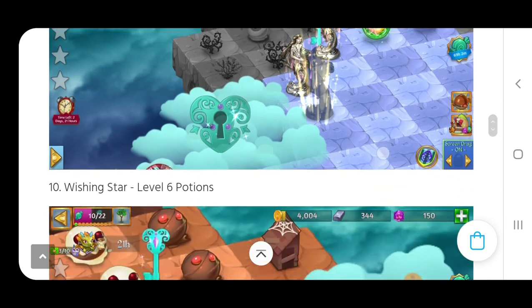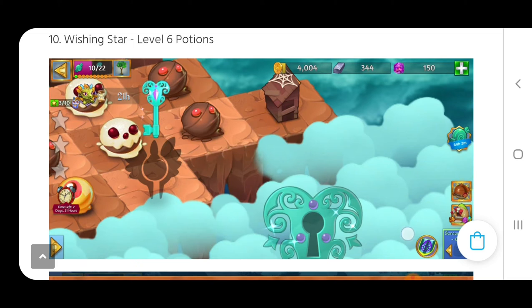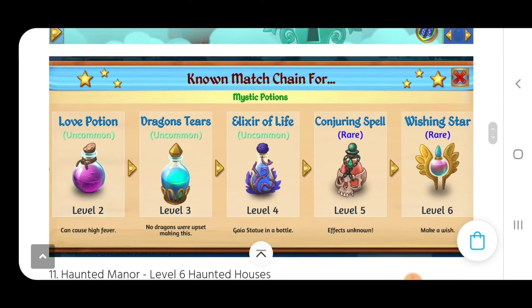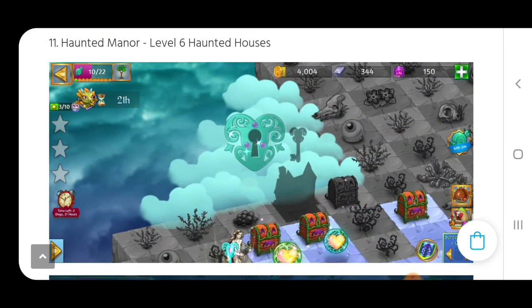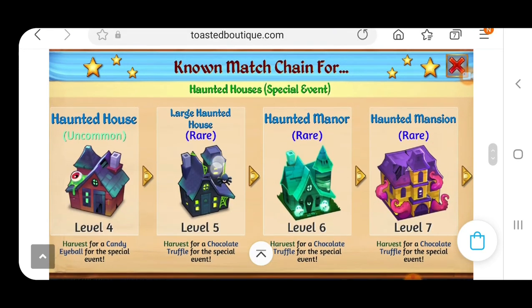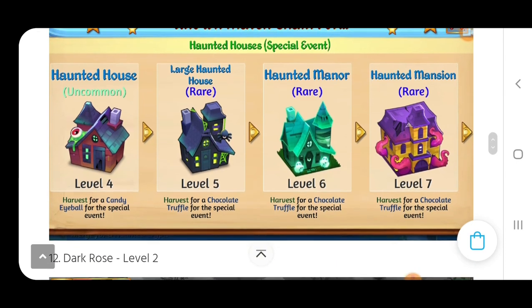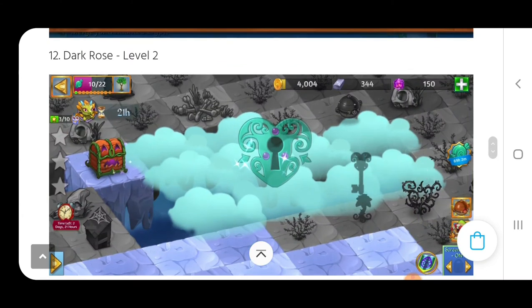Another mystic cloud is the level six potion, the wishing star. There's one at the end of the map, so we're going to have to get a good level six life orb of heavens to heal the entire map, and then we'll be able to get the wishing star and use that as a mystic cloud key. Another mystic cloud is the haunted manor, the level six of the haunted houses. I'm going to wait on this one and keep three of the large haunted houses around so we can harvest as many point items as possible, then eventually merge to get the level six haunted manor.